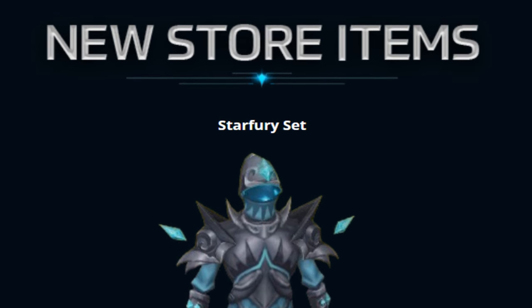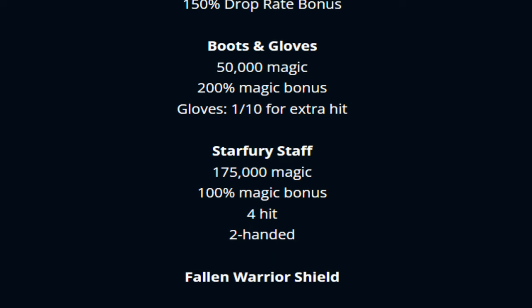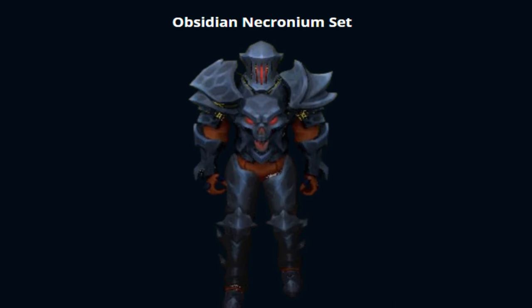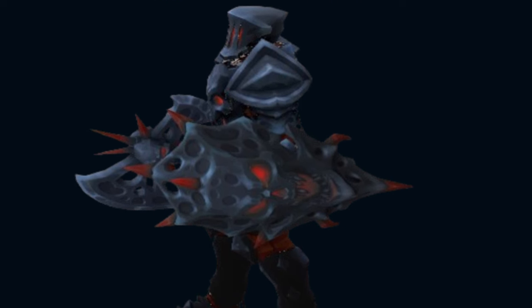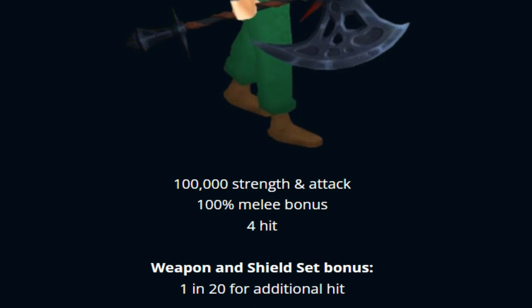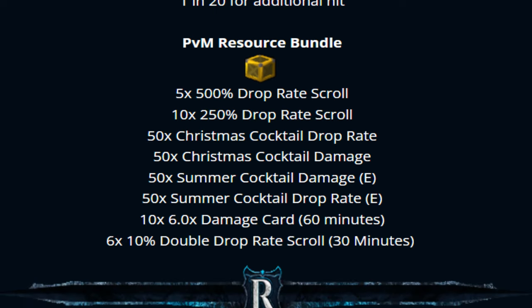Finally, we have a bunch of new store sets right here — I love the customs on Redemption. The Star Fury set, ladies and gentlemen, looks absolutely freaking crazy with some great stats, super freaking OP. The Fallen Warrior Shield, ladies and gentlemen, looking super nice. The Obsidian Necronium set looks absolutely amazing as well — probably my favourite one — including the kite shield, the Obsidian Necronium kite shield, and the Obsidian Necronium battle axe. Holy shit. All of these items also come with an insane amount of bonuses.